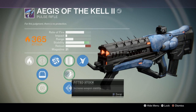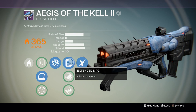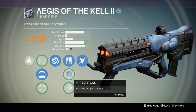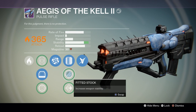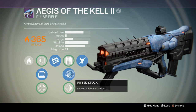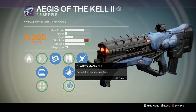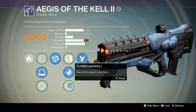For the next group of three perks: Extended Magazine brings it from 21 to 30 rounds — great for PvE. Fitted Stock further increases stability, which is what I like to use in PvP. I love maxing out the stability, making this weapon insanely accurate. And lastly, Flared Magwell simply increases reload speed.